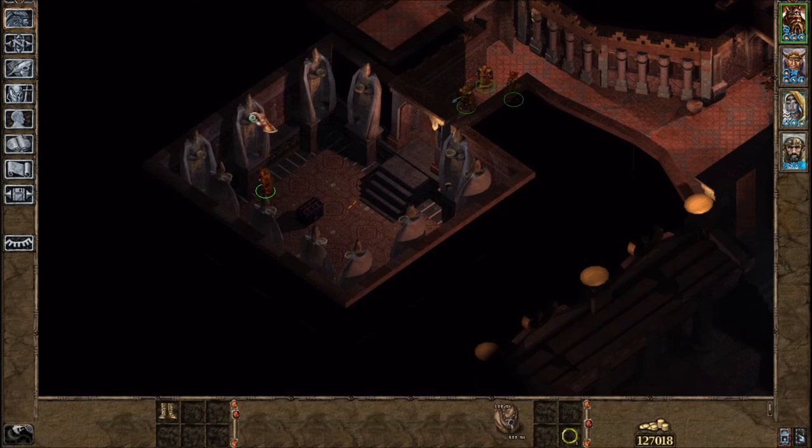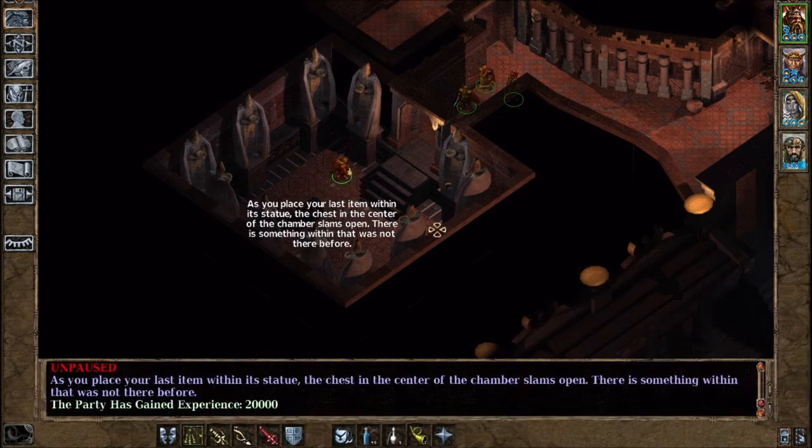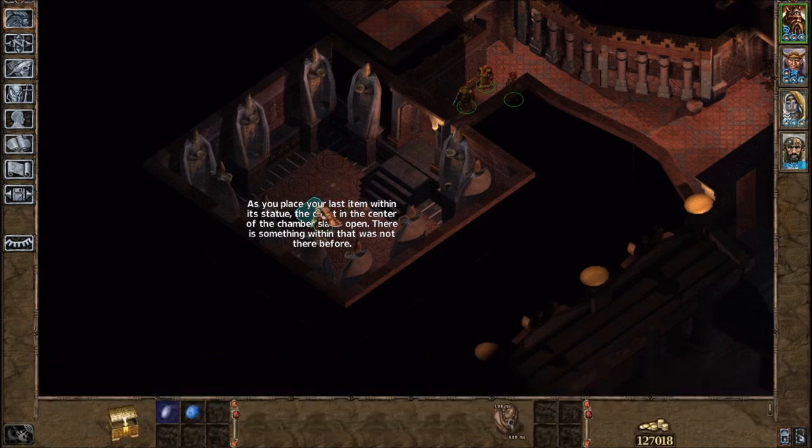Number nine, we'll be putting the Worn Out Boots. Number ten, the Golden Circlet. Number eleven, the Star Medallion. And then that should be it. You just go to the middle chest, gather your treasure, and you're good to go. If that was helpful, hit that Like button. I hope to see you for more videos. Thanks for watching.